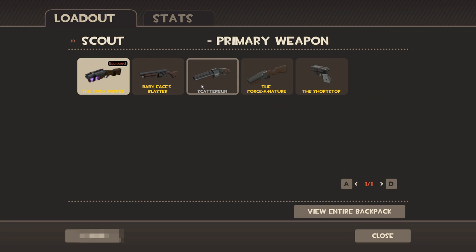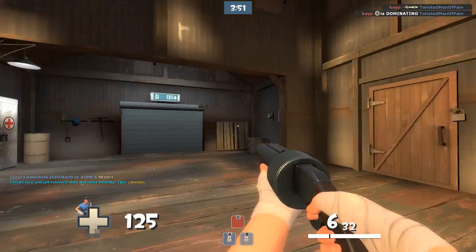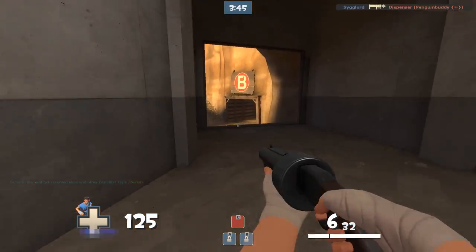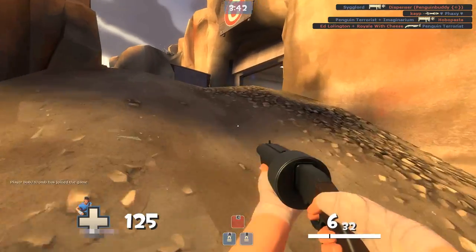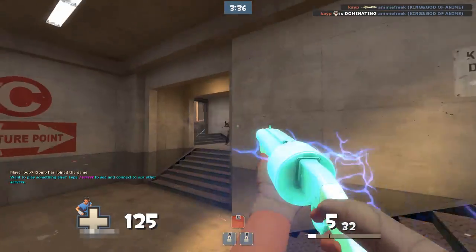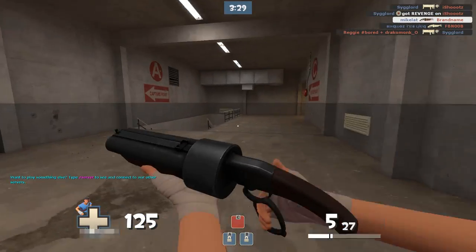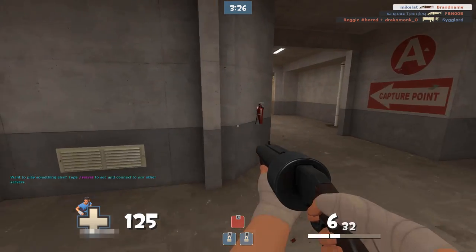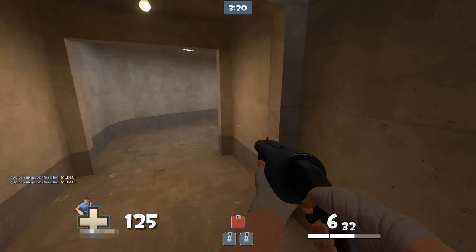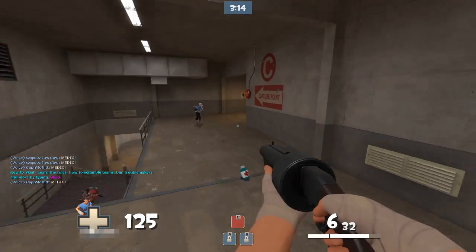Let's try the Scattergun with the Crit-a-Cola. The Crit-a-Cola gives you mini crits but you also take mini crits, so you're basically giving up your primary weapon slot just to get mini crits. The problem is you have to drink it and then go kill someone — I would just rather go kill them without crits because it doesn't seem to level the playing field at all.